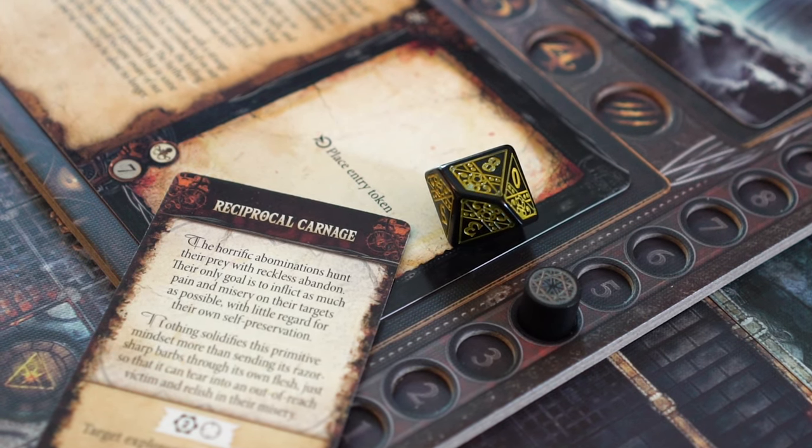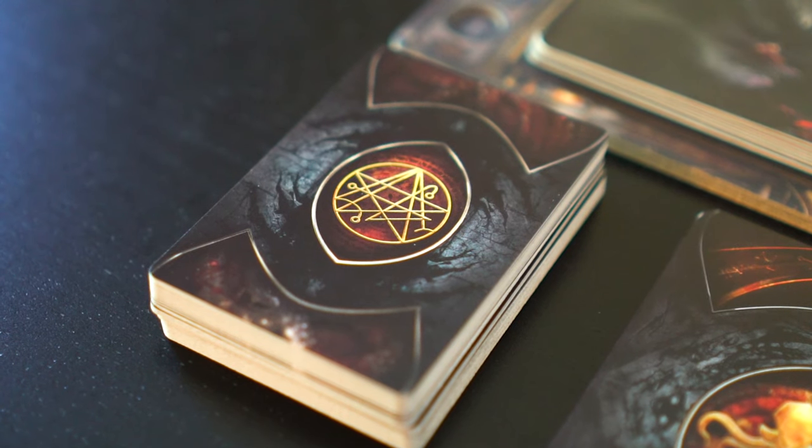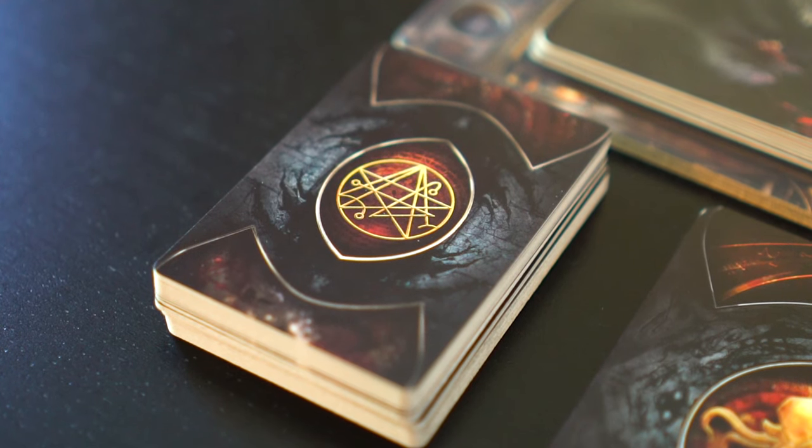In the horror phase, another die is rolled to determine if a card is drawn, this time from the horror deck. Some of these events will grant skills to monsters and trigger other nefarious actions.